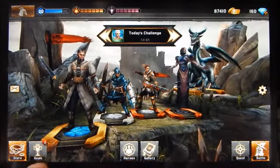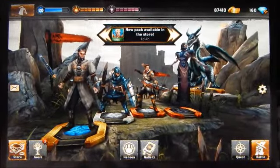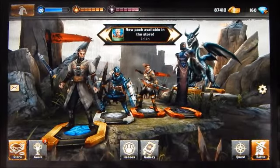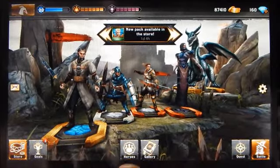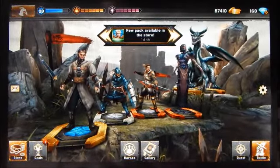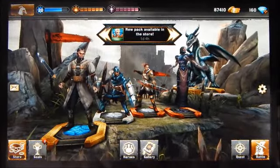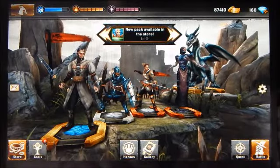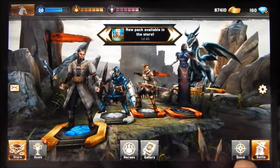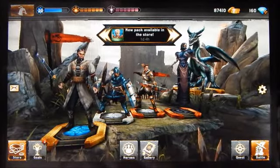On the left there's a mail icon for messages you may receive, and a gear icon for certain game options. On the bottom row, the button on the left is the store where you can purchase heroes or gems. The next button looks like a trophy — it's an achievement button showing current achievements, battle statistics when you've battled other players, and your ranking through a ladder-like system.